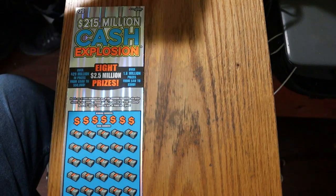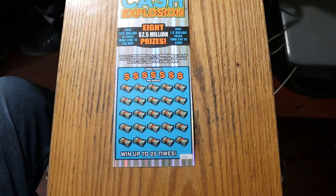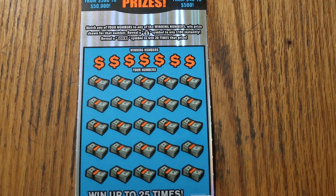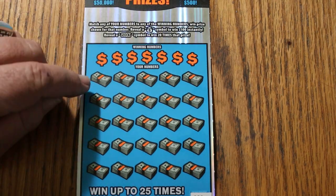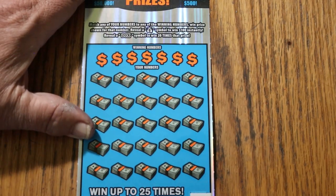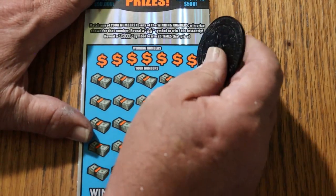First one up, ticket 008. Odds are 1 in 3.09, and the book number is 454086. This is a simple match — your number to the winning number. Find the money bag, win $100 instantly. Find the 20X symbol, win 20 times whatever — in most cases lately there's a dollar under there, so you get solidly AZ'd by that 20X, but it sometimes will surprise you. We're going to use M2M Grub and Gamble's excellent coin for these big boys.